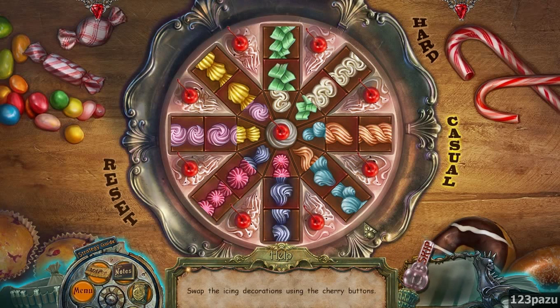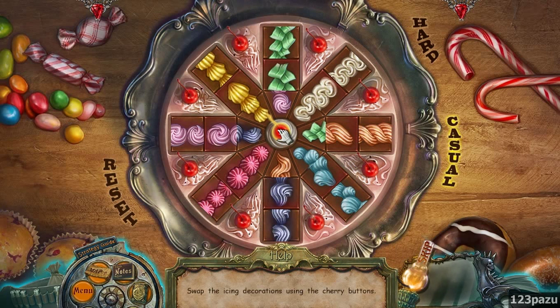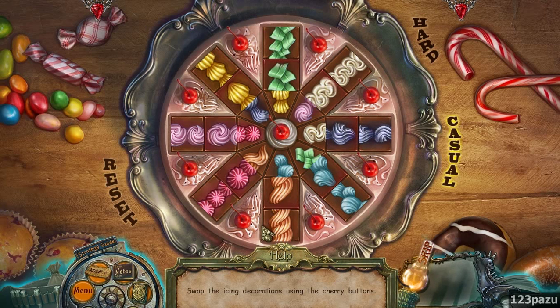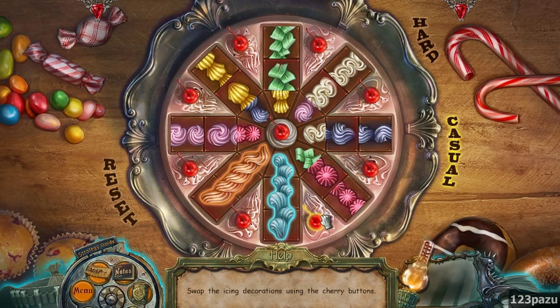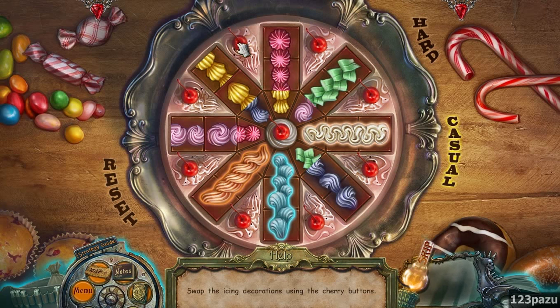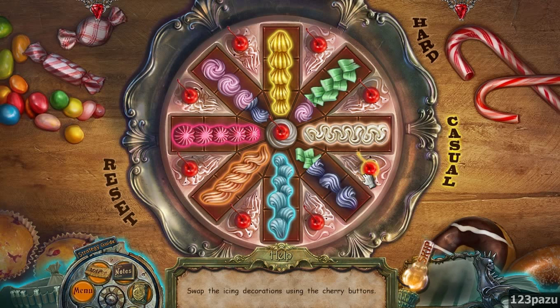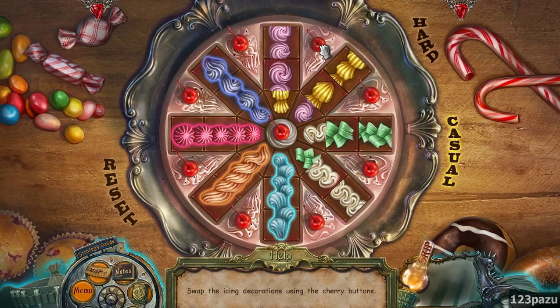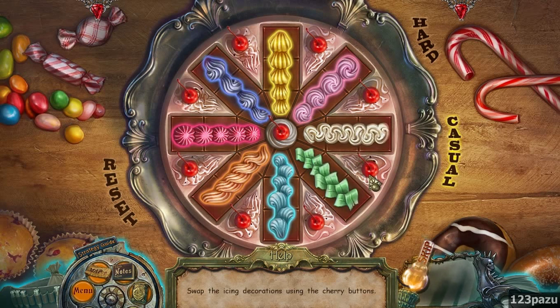Now puzzle time. Swap the icing decorations using the cherry buttons. They rotate. But the order of the central wheel is fixed - I mean the colors are fixed. We got that one. The orange. Hey, pink. Now blue on top. Pretty easy. And there we go - it's done.